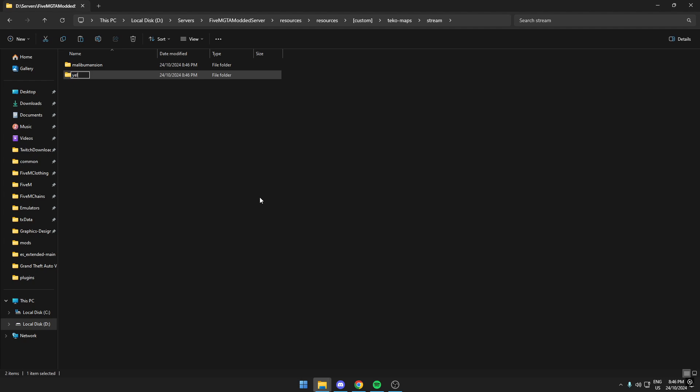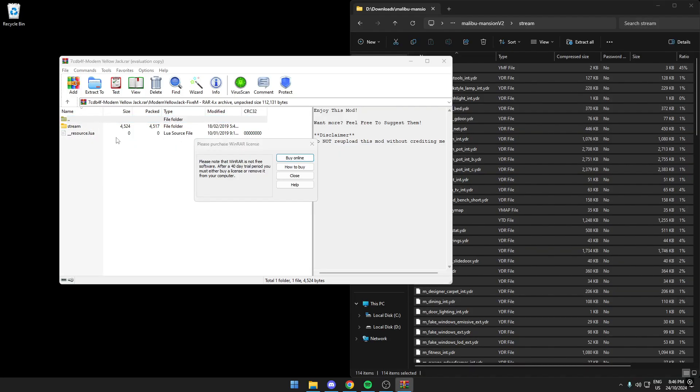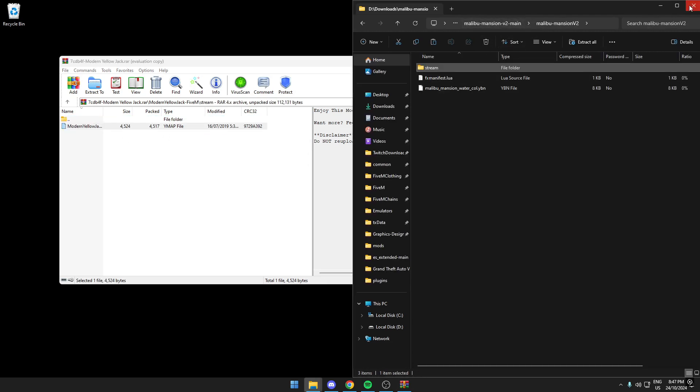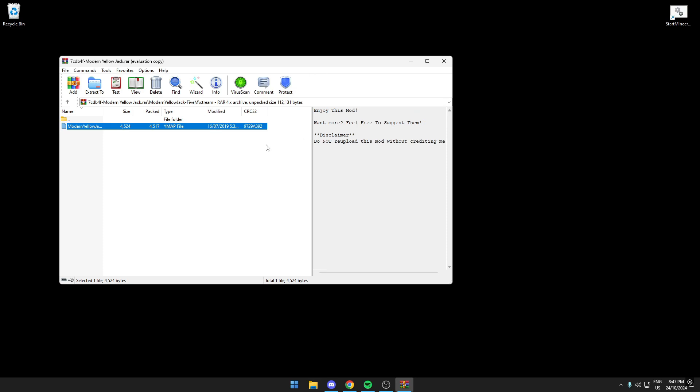Then you do the same thing with the other map — add a new folder named whatever the map name is. For the second map, go into stream, and if it's just a .ymap file you can simply copy and paste it straight in there, then start your server.